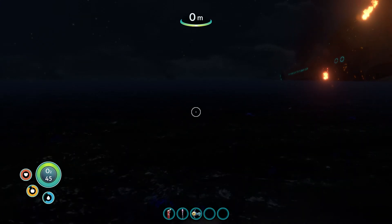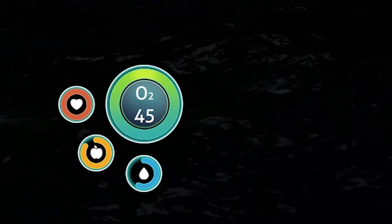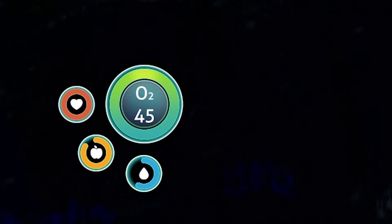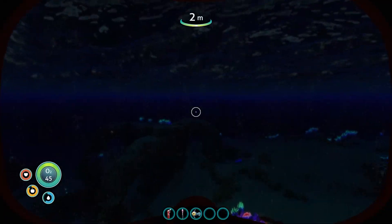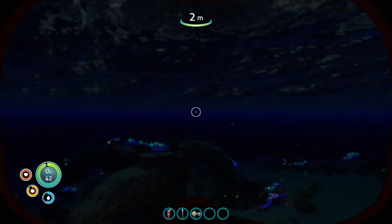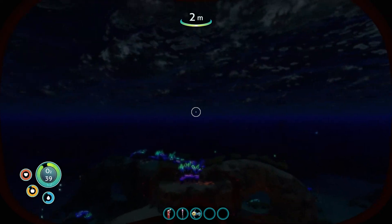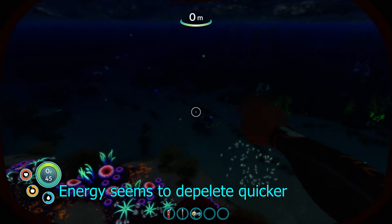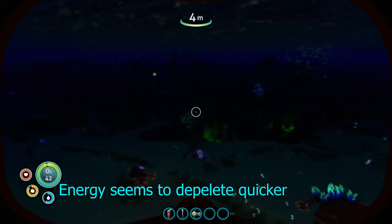This will be interesting. So you see already we got two icons down the bottom left which are different - food and water - which means, unlike free mode, you will have to survive. That means eating, drinking, and all the other fun stuff. Also, energy gets used up more by some stuff, so when you craft it will cost energy. So you better think about things when you do this.